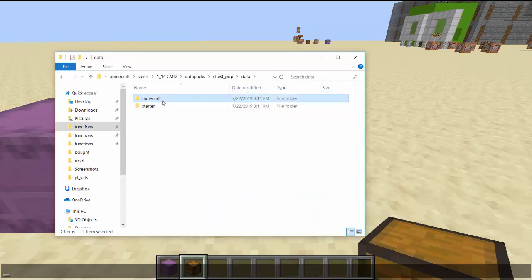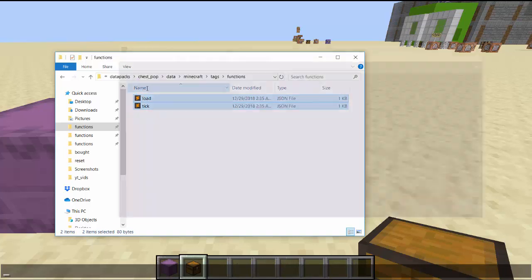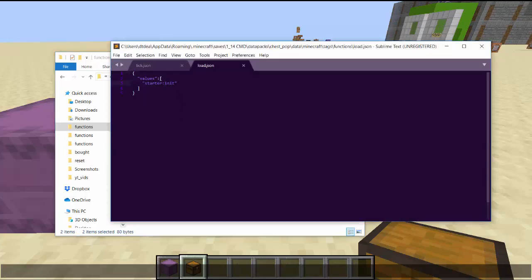In the datapack, you're going to want to rename the namespace to whatever you want — I'll call it chest. You will need the shulker box loot table, so delete everything that's not necessary. You need function tags — these are what let the game know what happens. When you type reload, chest:init is played, that's why it's called load.json. And every tick, chest:main gets played, that's why it is in tick.